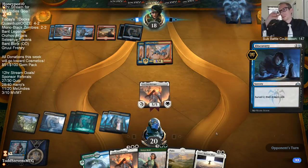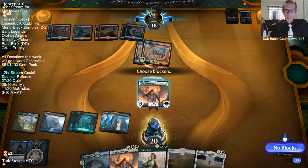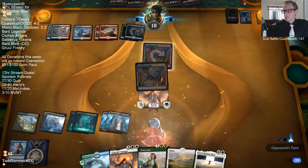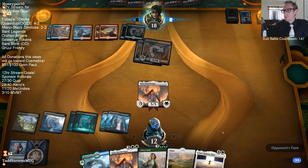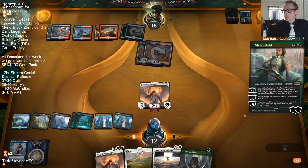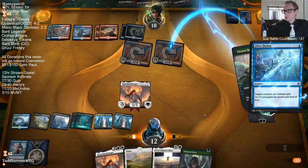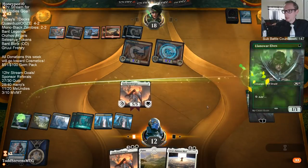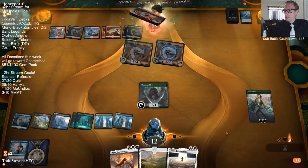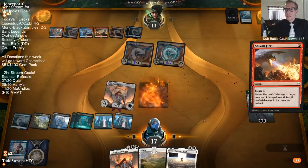I want Blast to be able to exile their creatures. I think I can go one more turn - no, I can't go one more turn. We will have to block with Lyra this turn. If they have removal for Lyra, I'm dead. So I should just be attacking then - I should not leave this up to 'if you draw the removal spell for Lyra, then I die.'